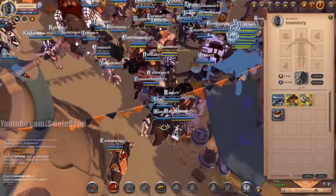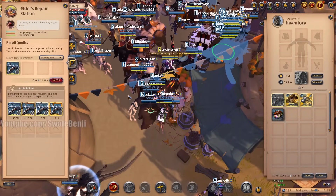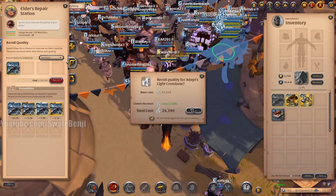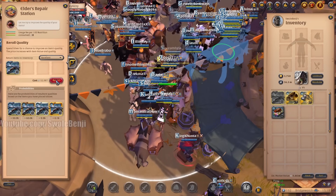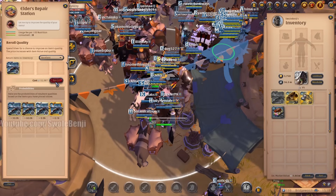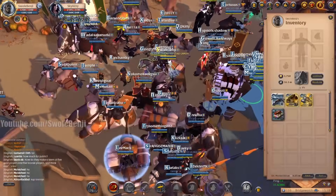And now the painful part — we want to make this excellent quality. So we're gonna re-roll the quality now to excellent. That's 26k. We're gonna stop at excellent. 26k — fail. 32k — fail. That failed twice in a row. Okay, we got excellent. So we paid like 100k for excellent.